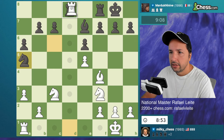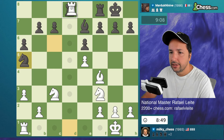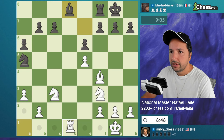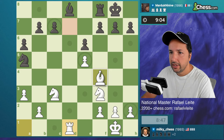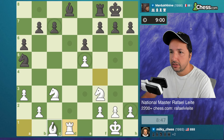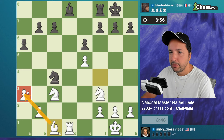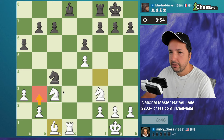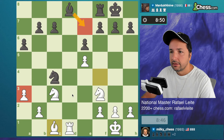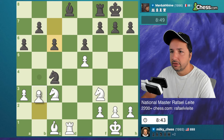He clearly wants to attack there. What I'm going to do is go back with the bishop to c1 because my knight is protecting there. We want to exchange every single piece. If his knight comes, I'm ready to play bishop c1 - my knight is guarding the e5 pawn, so I should be completely fine. I'm protecting the a3 pawn as well, so I can push b3 whenever I want.